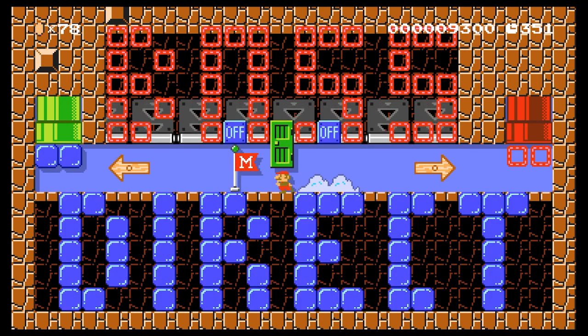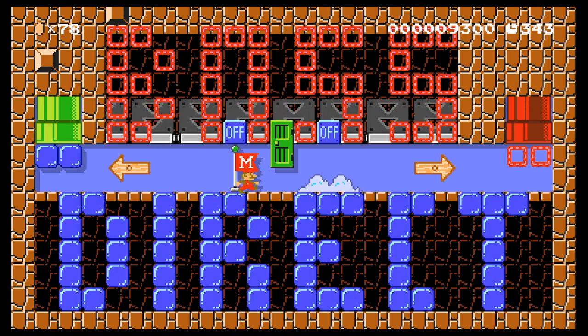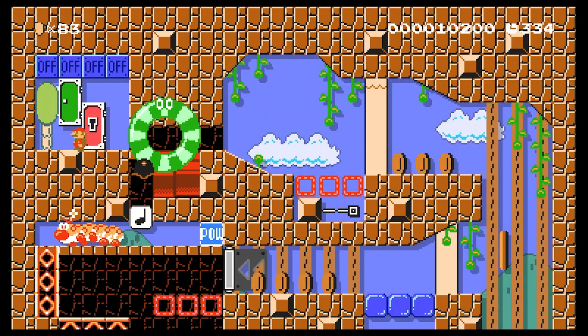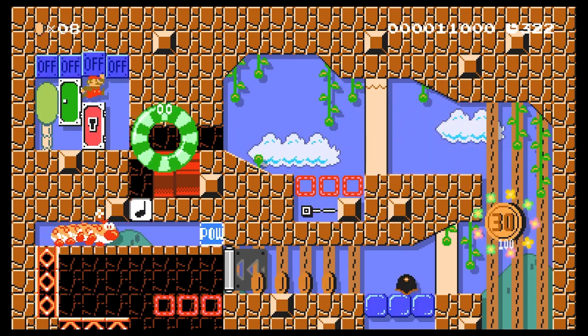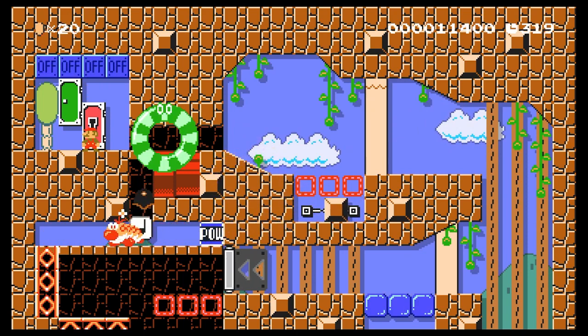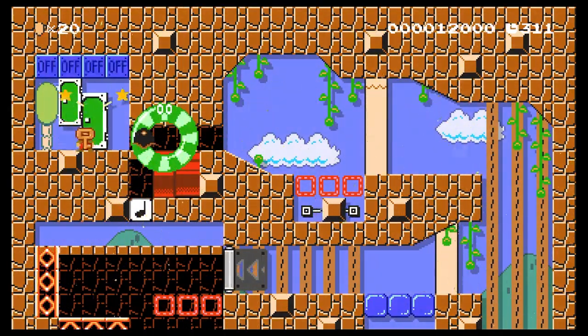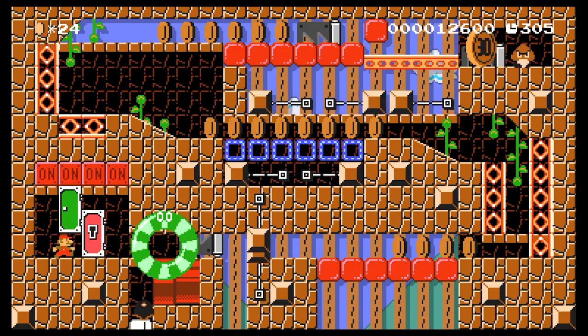Oh, there's two different options. Boss? Or direct? I don't know what this means. I guess we're trying to take out an enemy - in this case it's gotta be the Wiggler, right? We can do that first. There we go, got it. Open the door. Oops - must be an idiot there.